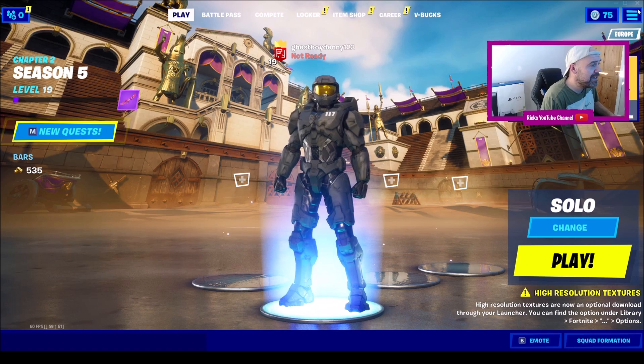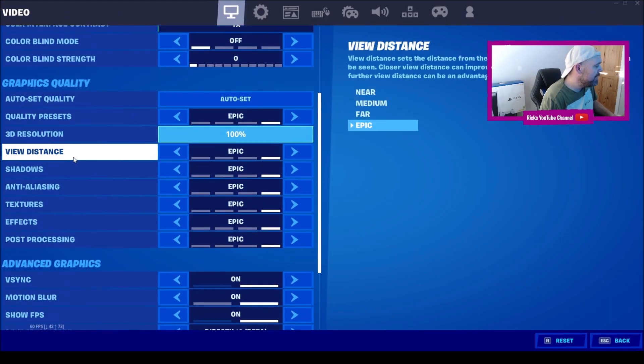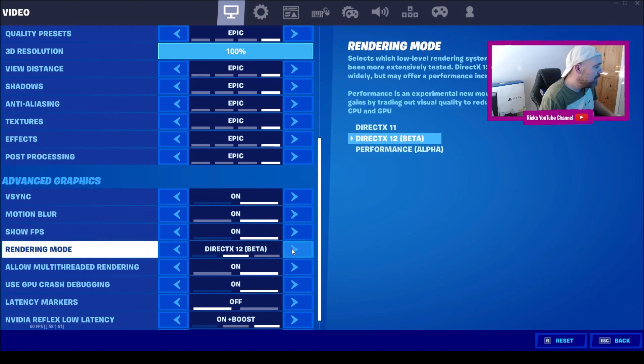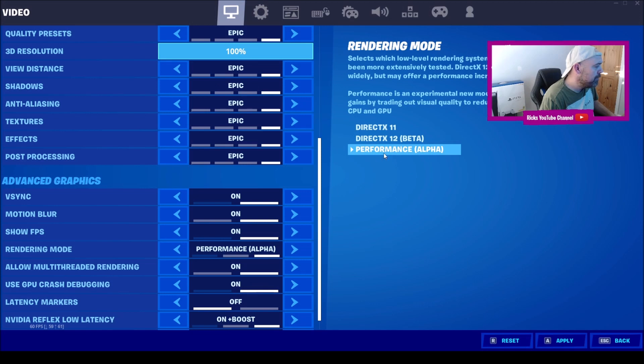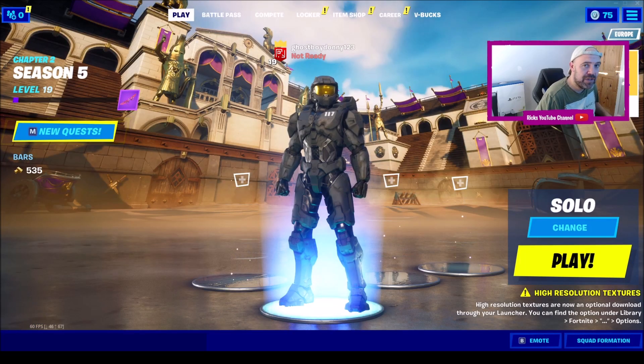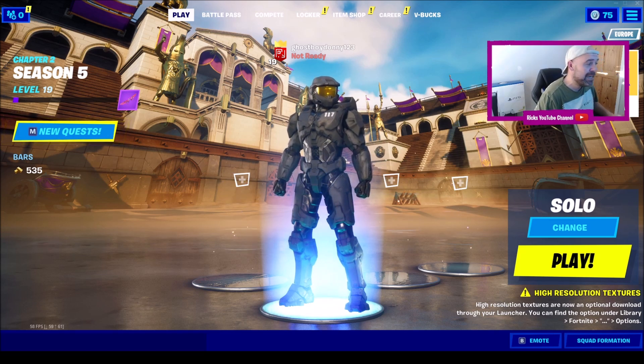This video shows you how to enable performance mode if you're running a low-end PC. Go to Settings, scroll all the way down to Rendering Modes, move it over to the side, and press Confirm. You'll see Performance Alpha — this is an experimental new mode that offers significant performance gains by trading out visual quality to reduce memory usage and lighten the load on your CPU and GPU. Press Apply, go back, and then restart Fortnite for the changes to take effect.